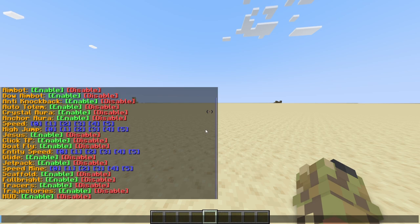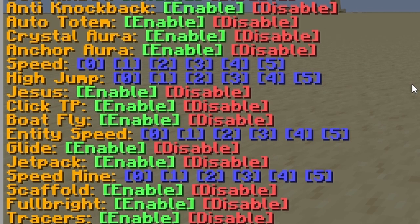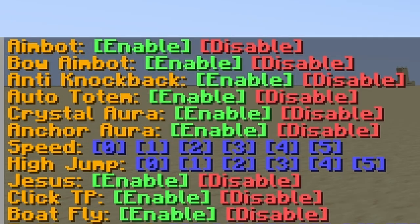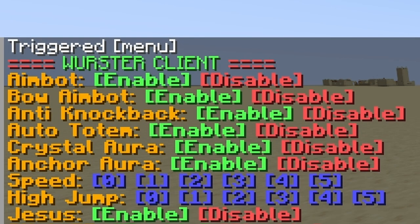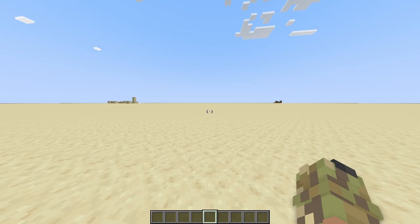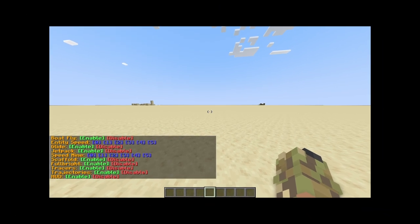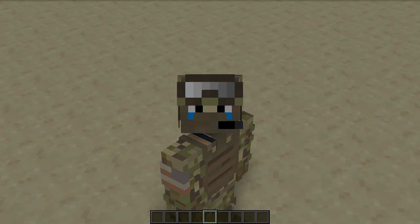This is the settings menu I made. Each line contains a hack that you can turn on and off. Some hacks even have number buttons, which means they can be set to a certain value. I even gave the menu the title WorcesterClient. To open this menu, you have to type TriggerMenu — because that's the only way to make custom commands in vanilla. Now that I'm done with the menu, let's code some hacks.